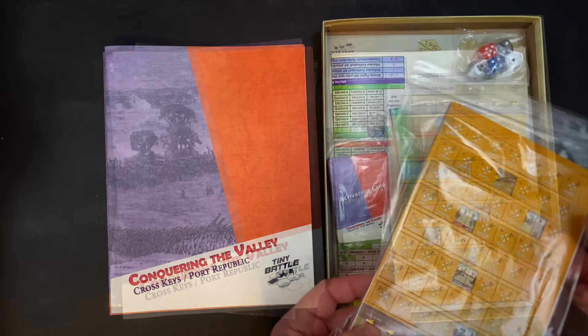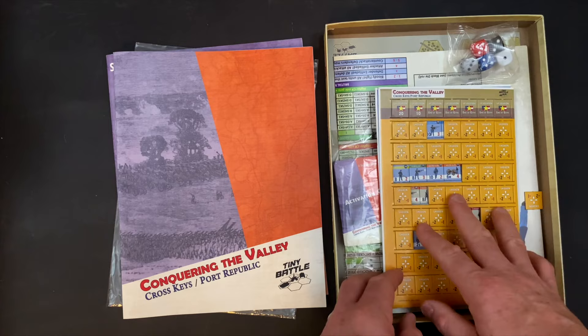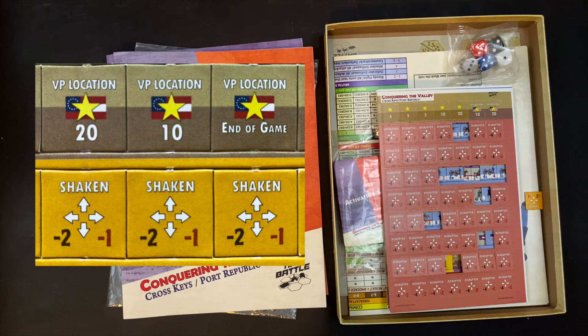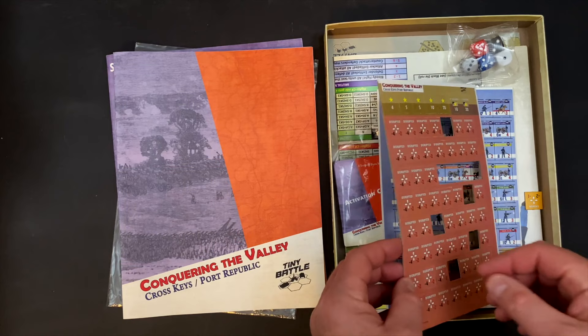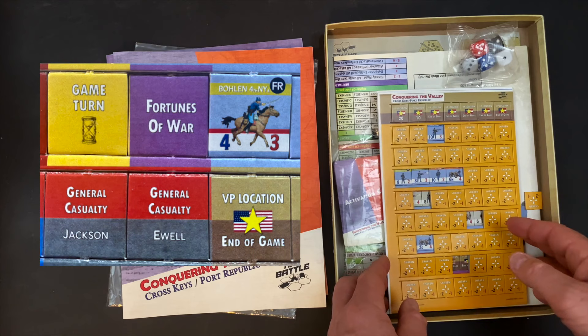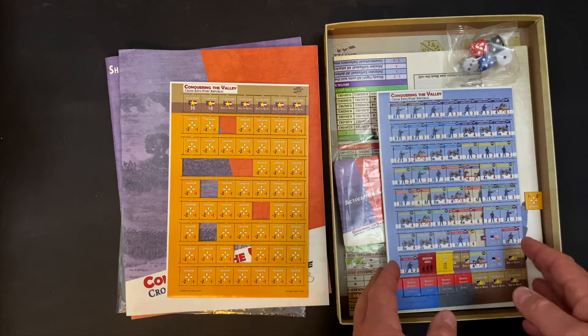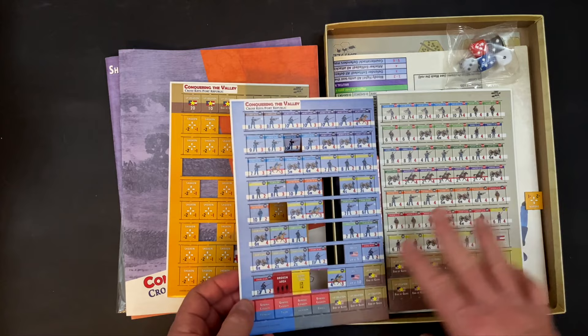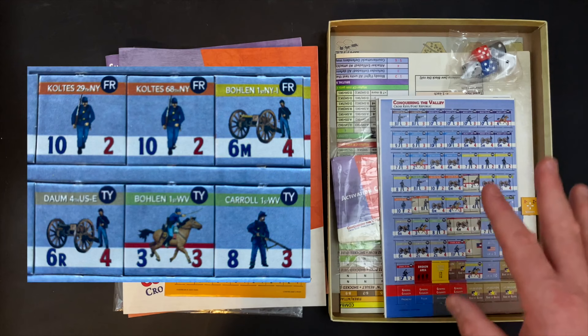Now let's take a look at the counters — some of these counters are very eager to get going. We've got three sheets, 189 counters in all. The first sheet is the markers: the front side designates shaken unit status and the back side designates disrupted. Combat strikes me as very intricate — we've got shaken, disrupted, and broken, and the counters flip to a battle-worn status on the back side. We have two more sheets, one for Union forces and one for Confederate forces.